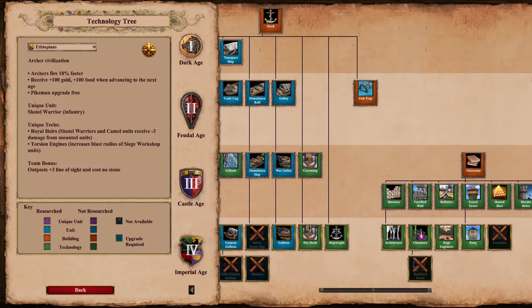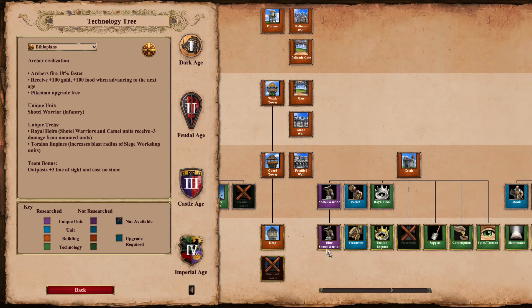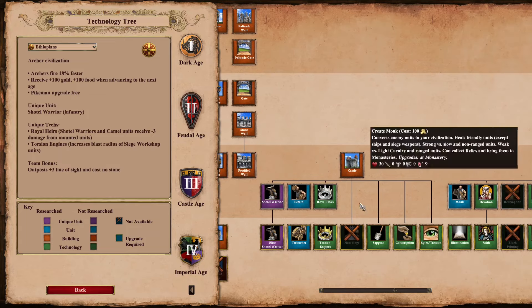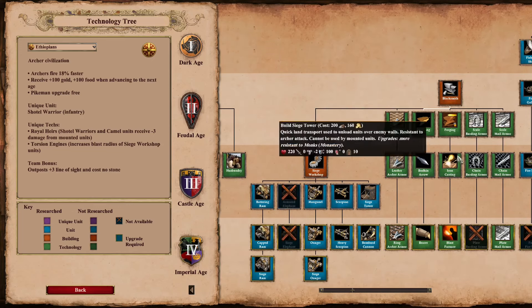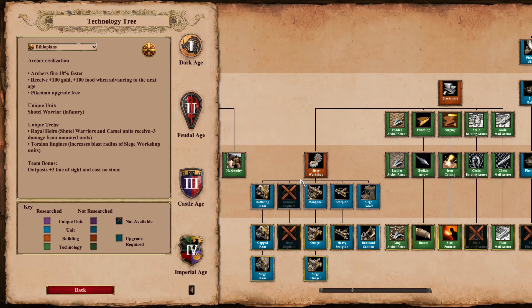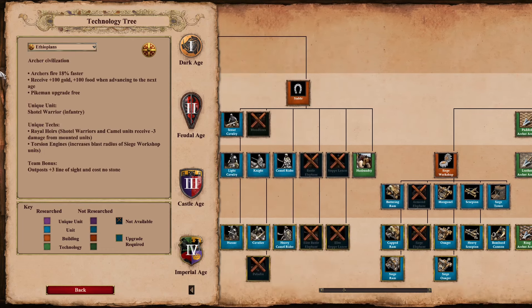Ethiopians have a couple of notable ones. They have the fastest training unit in the game with the Shotel Warrior — bonus points if you have Berber allies since Kazbah actually stacks. Shotel Warriors train the fastest of any unit in the game. They're also the only civ with a complete siege workshop tech tree and siege engineers — yes, I know they technically don't get armored elephants, but Ethiopian siege is always a highlight.